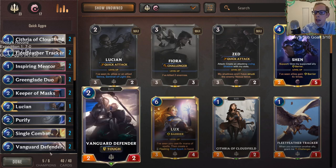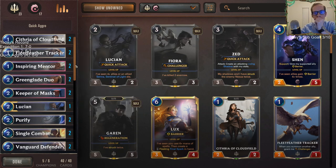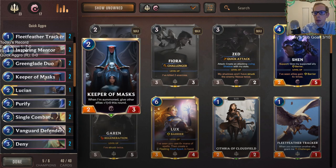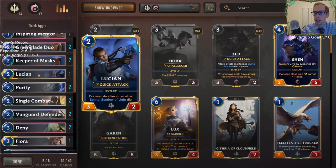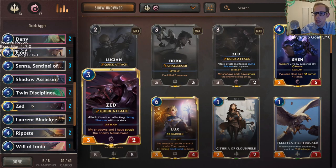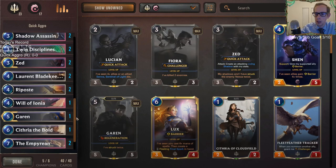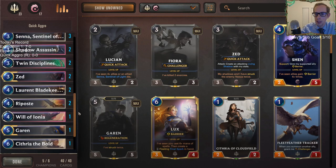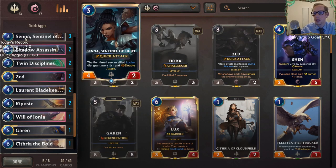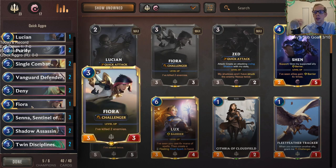I'll put a deck code down below so you can import this deck yourself. This was a deck I put together without spending money after just a couple of days. I'm calling it Quick Aggro because my most powerful cards include one Lucian with quick attack, three Zeds with quick attack, and Sennas with quick attack. Senna and Lucian kind of trigger off of each other too.